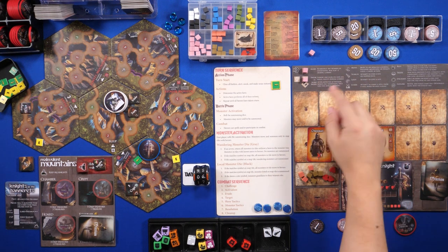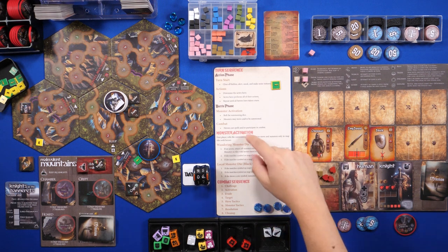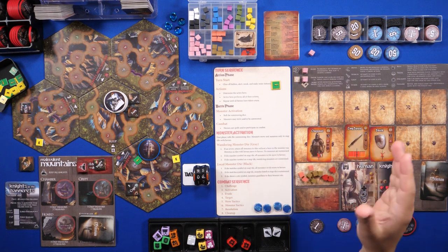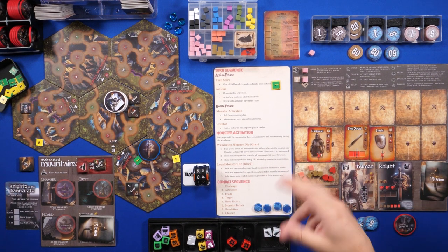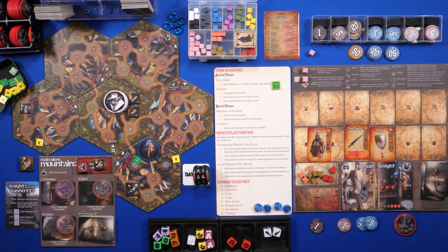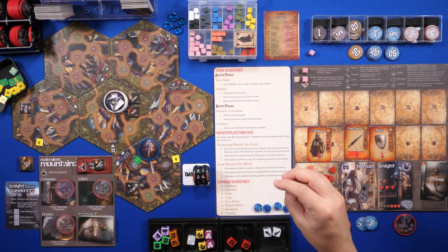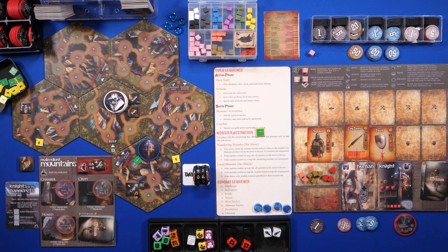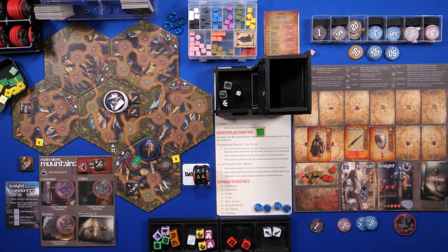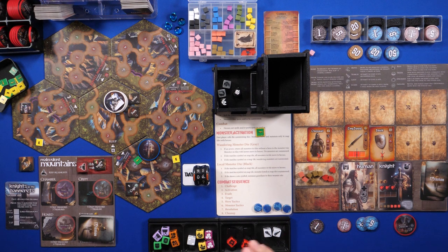For my last two actions: first I'll use alert, which lets me assign a sixth cube during combat — normally you can only assign five. That extra cube can be very handy. As my fourth action I'll sneak, so if I get jumped by a bunch of monsters I have the option of escaping. I could also make noise, which re-runs the whole monster activation cycle a second time — that could attract even more monsters, which is very risky. I'll be more patient and wait for the giants.